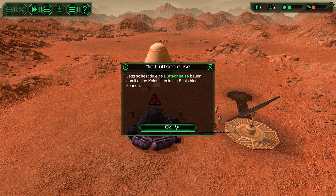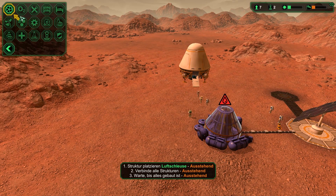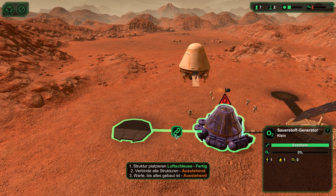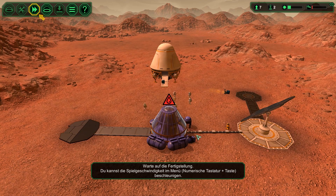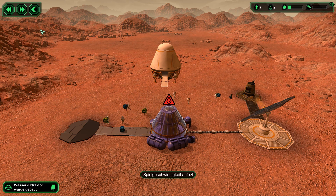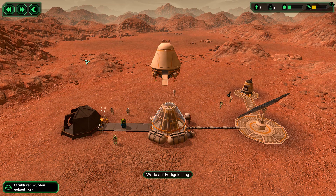Jetzt solltest du eine Luftschleuse bauen. Alles ist ziemlich weit auseinander, oder? Ich soll wieder schneller stellen. Strukturen wurden gebaut — zweimal. Juhu, Struktur wurde gebaut!